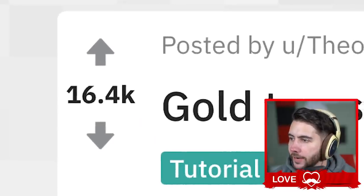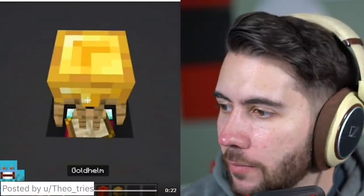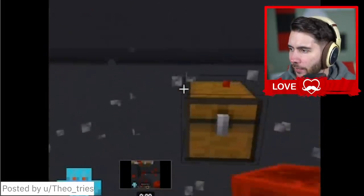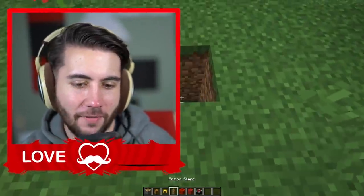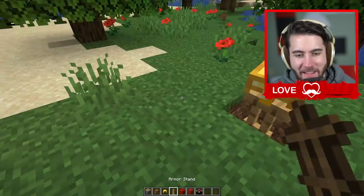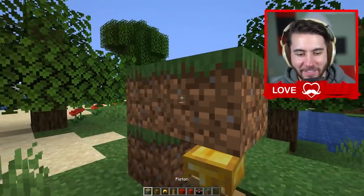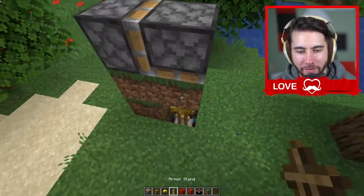Coming in next: 16.4 thousand upvotes. It's called a gold treasure chest tutorial. You put an armor stand with the gold helmet down and then push the chest into it while it's in the ground. When you open it you can actually see the gold helmet sticking through. The way to get this to work is you have to place the armor stand on an enchanting table because that gives it a different height. Some of these things people come up with just blow my mind.